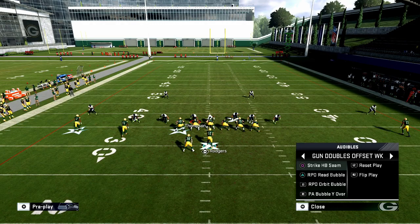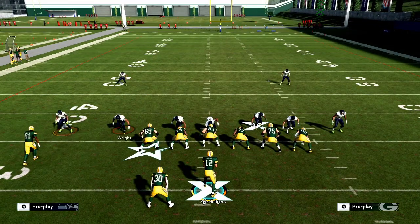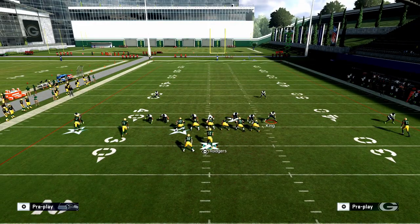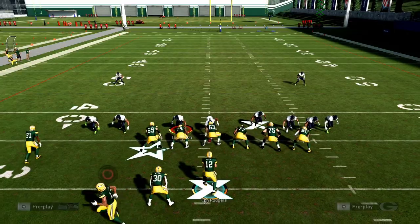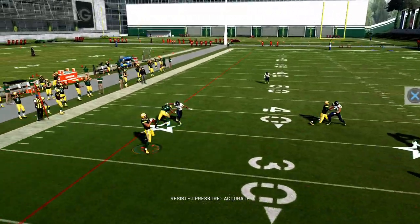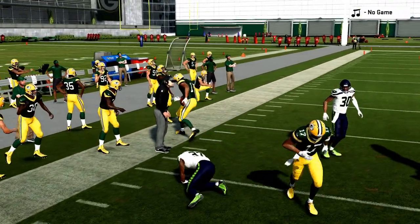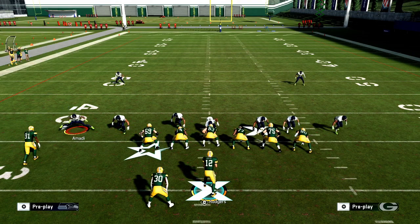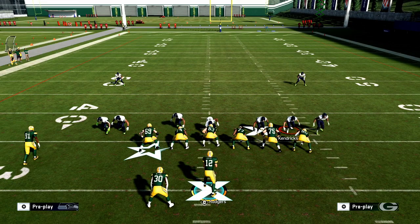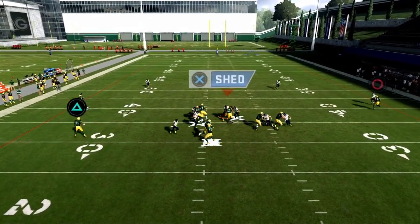The RPO Orbit Bubble is a simple bubble screen. You bring a receiver in motion — it looks like a jet touch pass — then fake the dive and throw that little route out. Against a Dime 1-4-6, this is going to straight-up kill it and beat most baseline defenses. Even against pass-commit defenses, you can pop these bubble screens all day long.